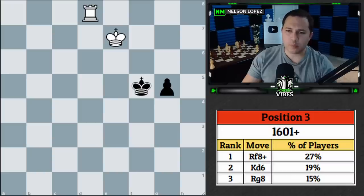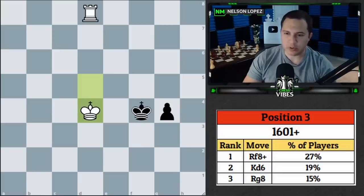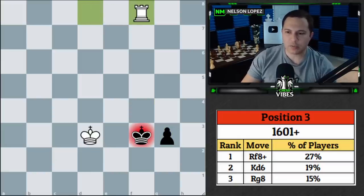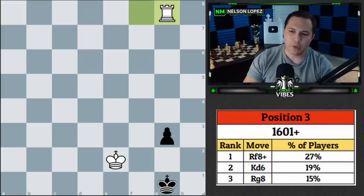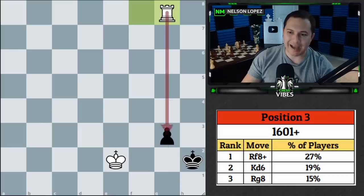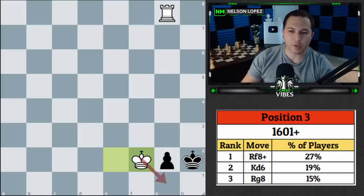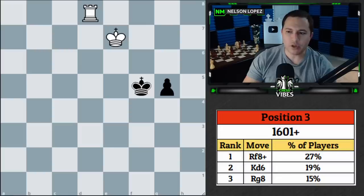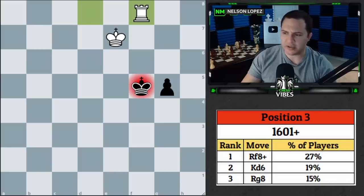The first winning technique is immediately running with your king along the side — king to d6. Black pushes the pawn, we keep running, and when we get closer we bring the rook over with check, forcing black's king to move and giving us space to come in. We're just in time to win the pawn. The second correct approach — a top move — is rook to f8 check, which many of you found.